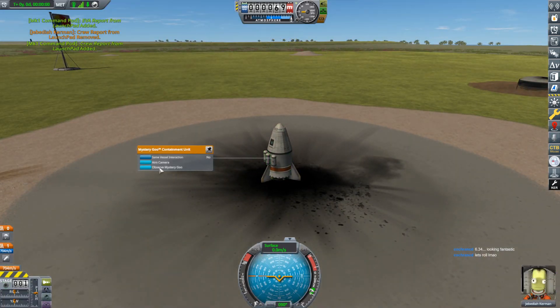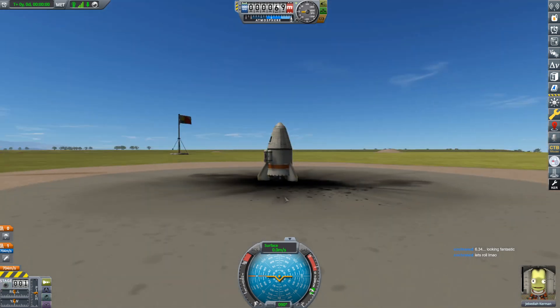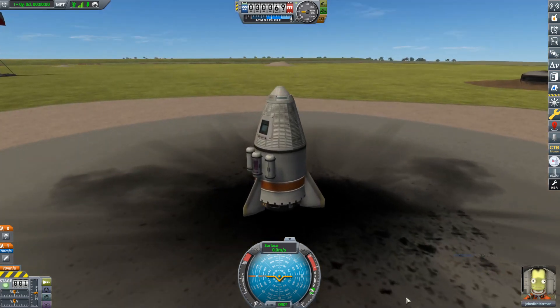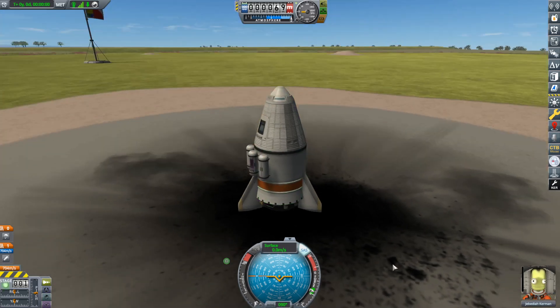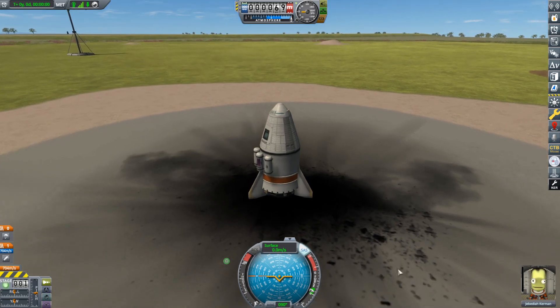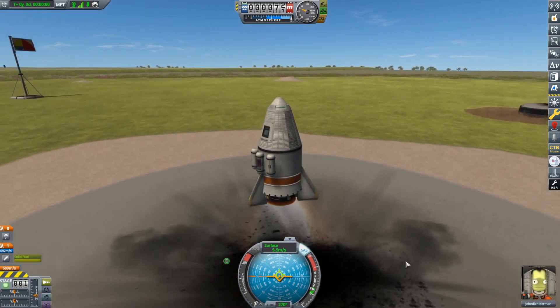We've got ourselves a bit of science. We're going to board, and then we're going to grab one of these mystery goos and observe it for a further three science. SAS on — it doesn't matter if you increase the throttle because an SRB has no throttle control. So we're just going to punch it off. Here we go.